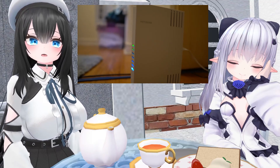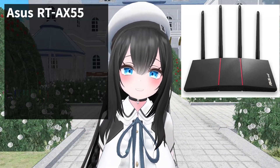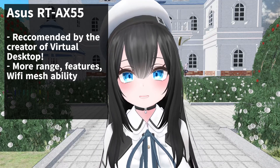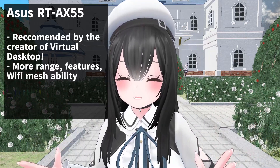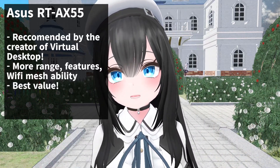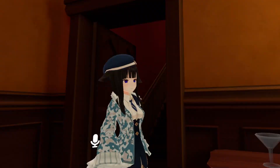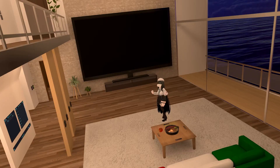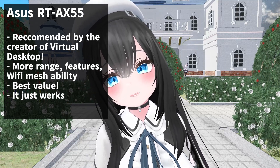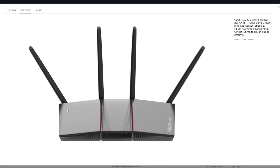The WAX 202 works fine for me because my house is kind of open, but there's no antenna sticking out so the range is kind of low. If you need more range, features, or the ability to connect a lot of devices, here are some alternatives. The first is the ASUS RT-AX55, which is actually recommended by the creator of Virtual Desktop. Compared to the WAX 202, it has more range, more features, and the ability to link compatible routers into a Wi-Fi mesh network. This is the best value router on this list. I would have gotten it except the WAX 202 was on a really big sale at the time, and my house is fairly open. If you just want something that works perfectly for VR without overthinking it, this is the one to buy. The link is in the description.